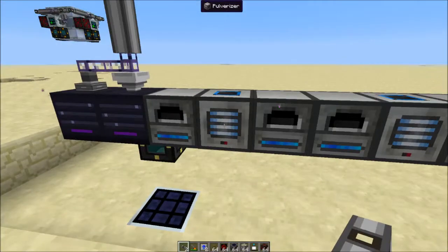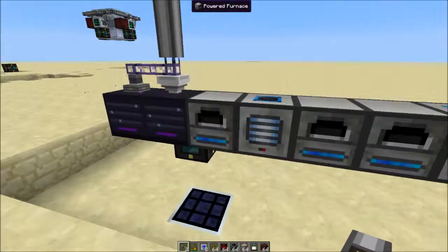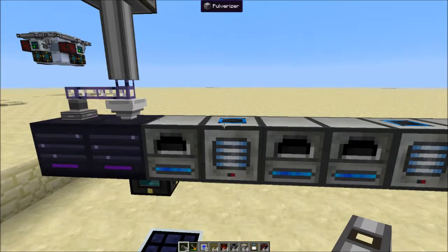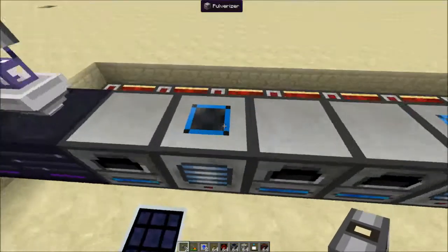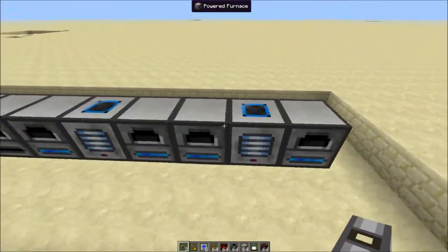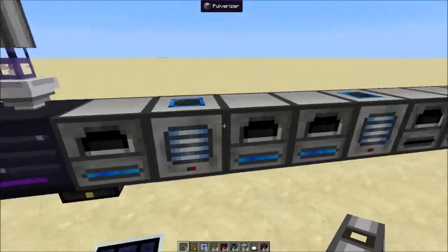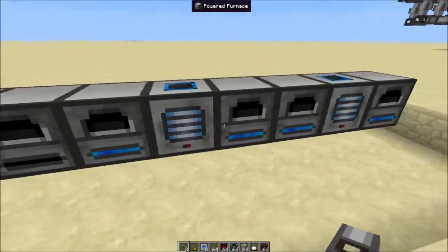Do keep in mind each set — each pulverizer has two furnaces. One of these will take 8 MJ per tick, which is not too cheap, so this is a bit of a mid-early game setup for your ore processing. Of course early on you just have one set, and then you could always expand it over.